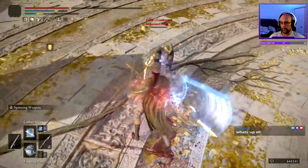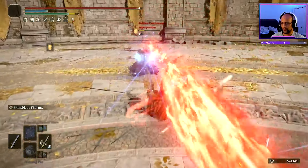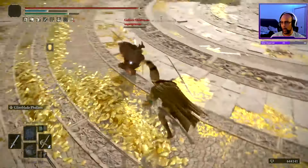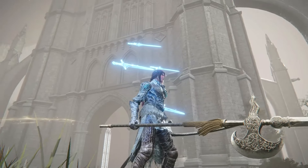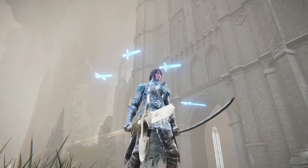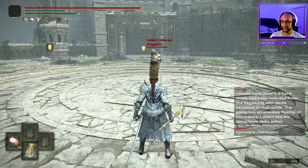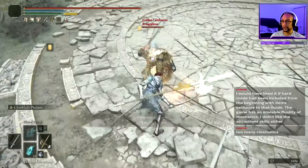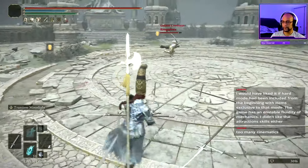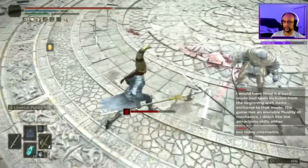If your target manages to close the distance, normally this is where all magic builds fall apart, but this is actually where your build is at its most dangerous. In the right hand, we are armed with a Cold Banished Night Halberd, capable of inflicting Frostbite, which can temporarily reduce your target's defense by 20%. The halberd's R1 pokes let you reliably outspace and punish your target while also potentially dealing counter damage due to the piercing properties of the halberd.